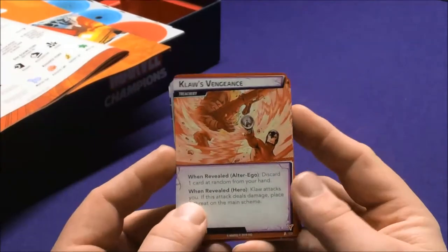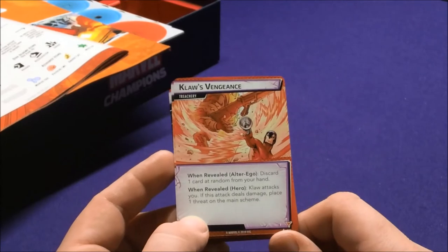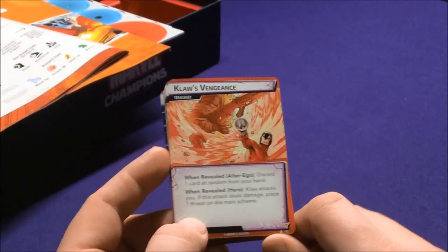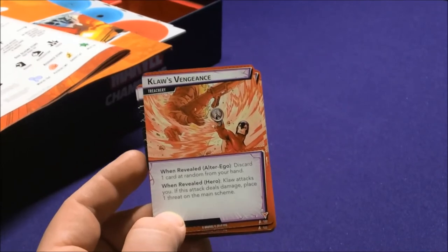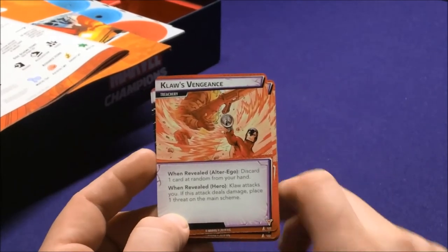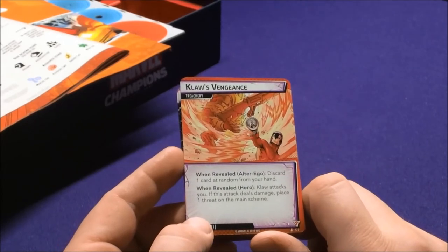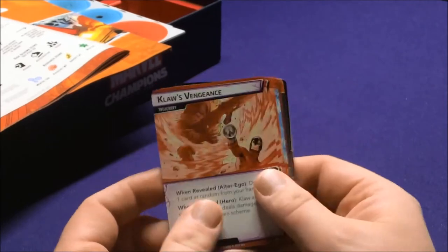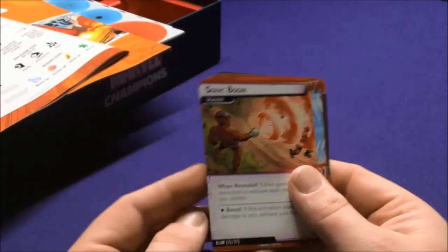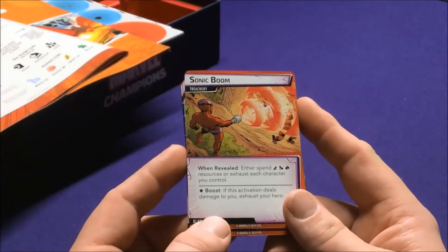Claws of Vengeance is a Treachery card: when revealed while in Alter Ego, discard one card at random from your hand. Another Treachery: when revealed in Hero form, Claw attacks you, and if his attack deals damage, place one threat on the main scheme. Sign of Doom: when revealed, spend either three resources or exhaust each character you control.